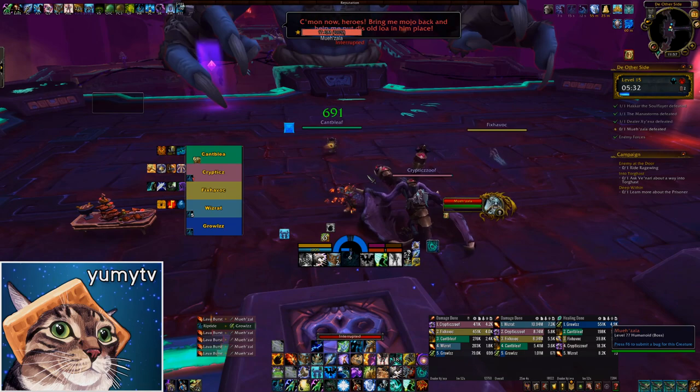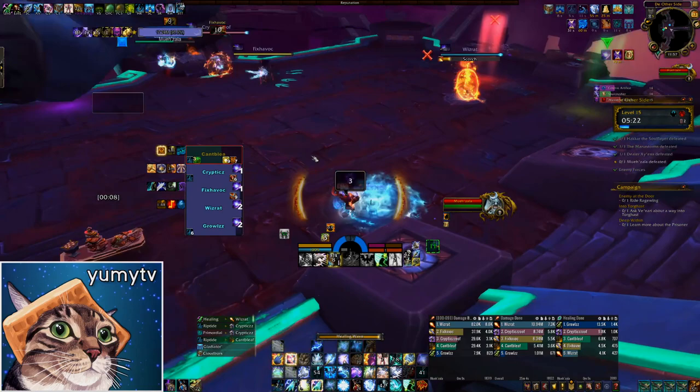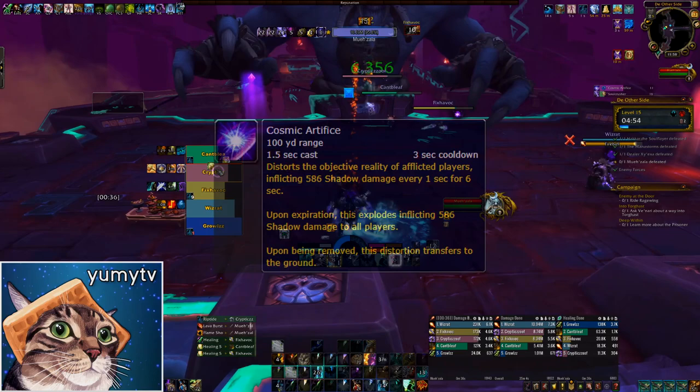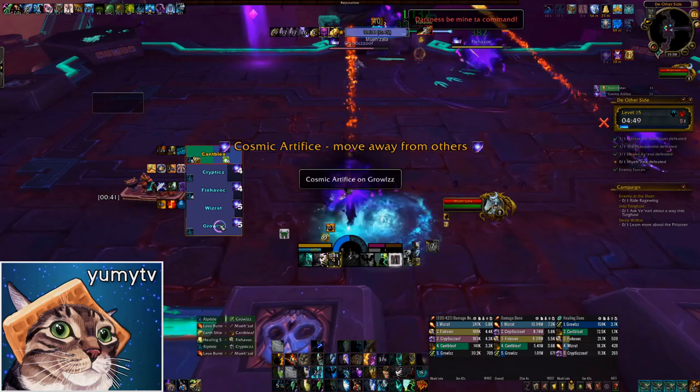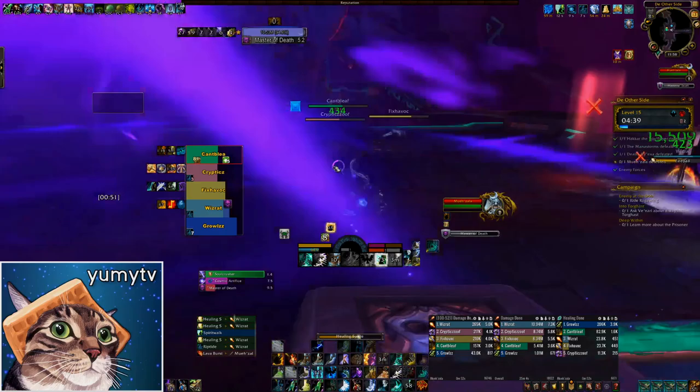Now that you've cleared all three bosses, Moizala will be active in the center of the room. This boss has some of the most complicated mechanics and will be a nightmare for pugs who don't know the fight yet. This boss has an incredible amount of health, however you'll get help later, so for the most part just worry about surviving. Cosmic Artifice inflicts a low damage magic over time effect to all players — when it runs out, it creates a circle on the ground that detonates after nine seconds, dealing a pretty considerable amount of damage. Be careful where you're dropping these so as not to take up room for dodging the next mechanic, Master of Death.